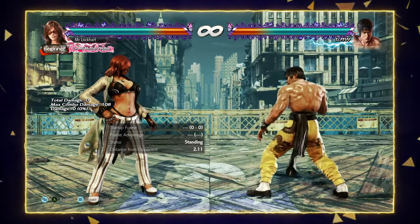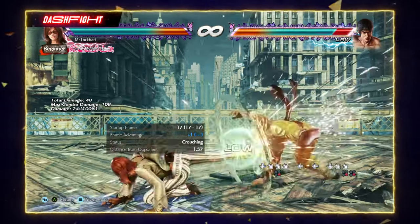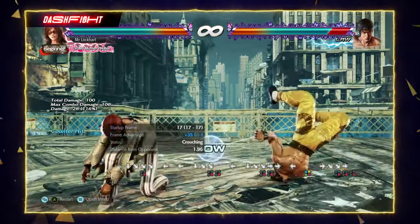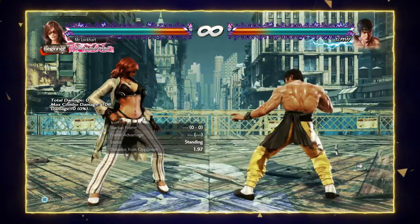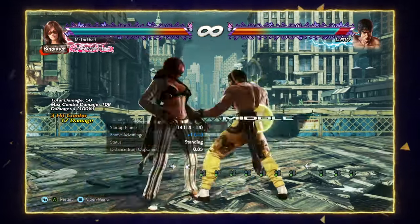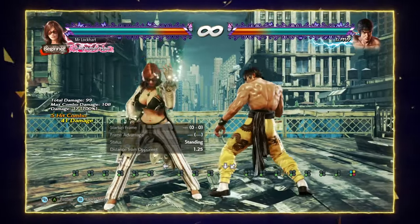Another move to get into a crouching game with is FC d+4-4. It's a low, it's chunky, it's fast, and it's plus on hit. On counter hit you get a free stomp afterwards for pretty beefy damage. To complement this, you want to do WS 3-3-3-3 — exactly the same as 3-3-3 but from crouch. It does a little bit more damage, but otherwise it's exactly the same. So try and hit confirm it.